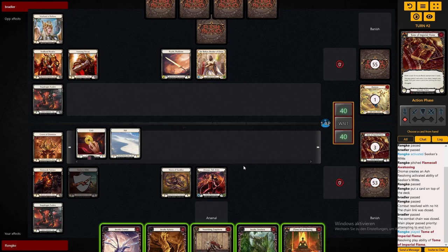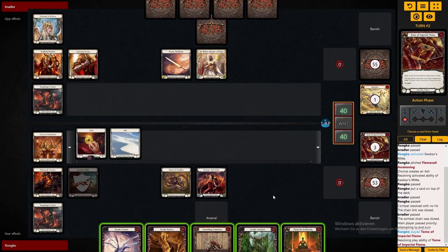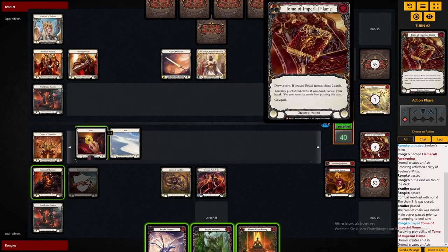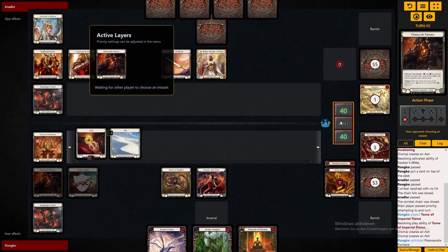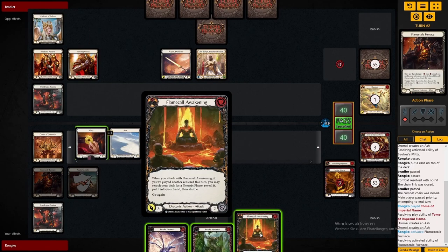The Nourishing Emptiness isn't interesting for us as we already put an attack action card into the graveyard, so we will definitely pitch that away. For the second dragon we have quite a bit of decisions. Since we already played a red card in the Tome, the Flame Call Awakening is really good here — it will let us fetch a Phoenix Flame and that way we can create another Ash.